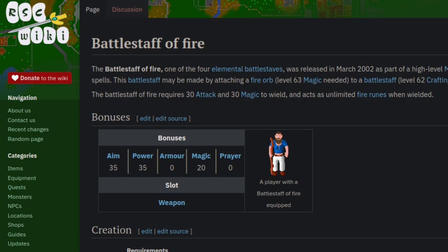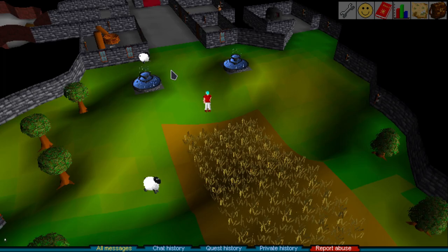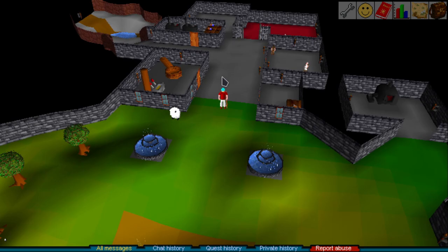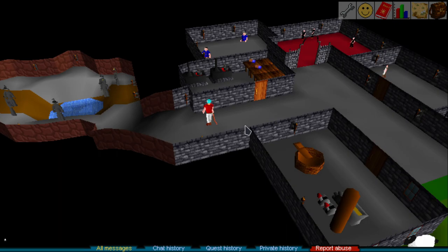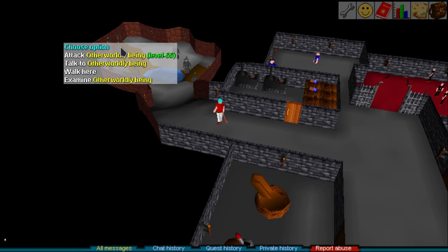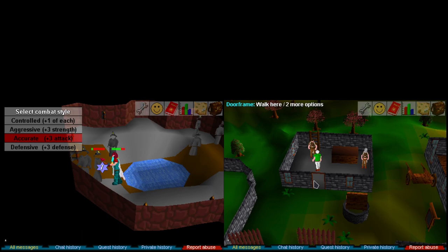I've covered fire battle staffs in a previous video. You can either make the fire orbs from scratch or thieve them from the hero. It's a very slow process, more or less just a happy accident byproduct of late-level thieving. They're great, but you can only get so many by way of drops. The fire obelisk is surrounded by black dragons, and you ultimately make less experience from fire orbs than others.